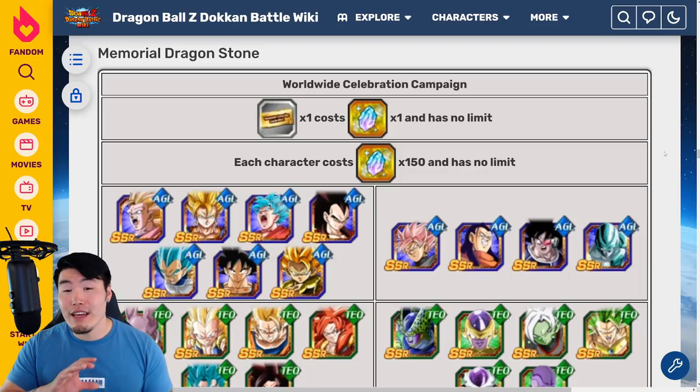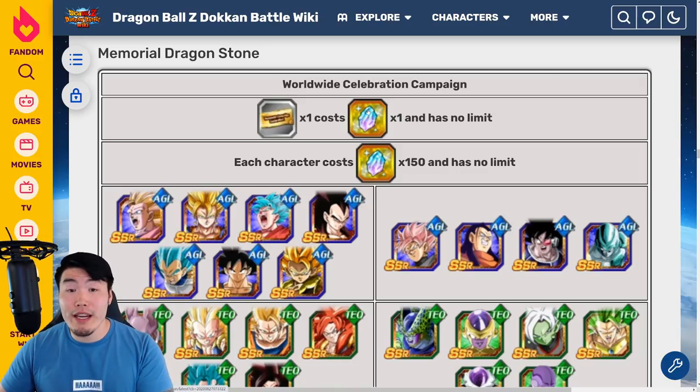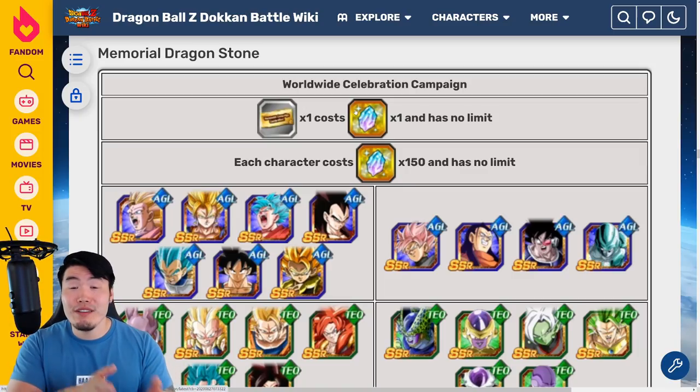Now last year, they changed things up slightly by introducing these purple/blue Memorial Dragonstones, which kind of took the place of the tickets. So instead of sending us tickets directly, they sent us one Memorial Dragonstone for every 50 regular Dragonstones that we spent over the last year. And then you can convert these Memorial Dragonstones into download celebration summoning tickets — it's a one-to-one conversion, so one Memorial Dragonstone for one summoning ticket.